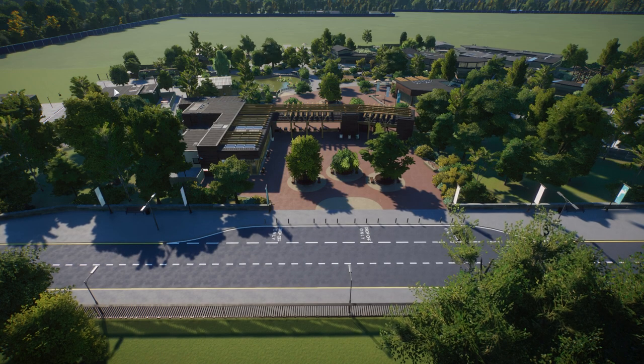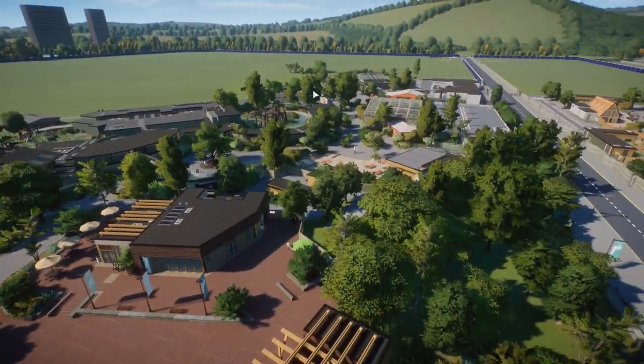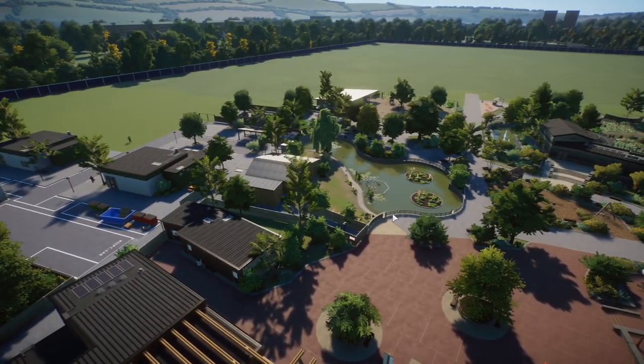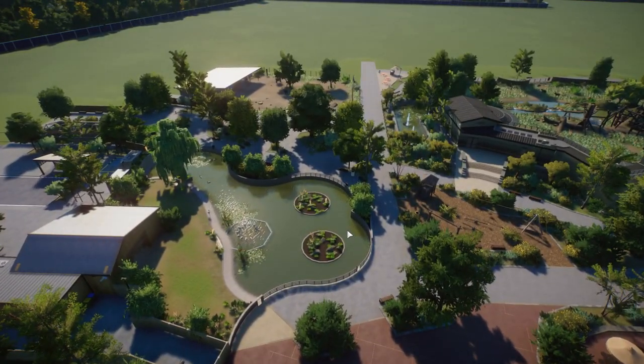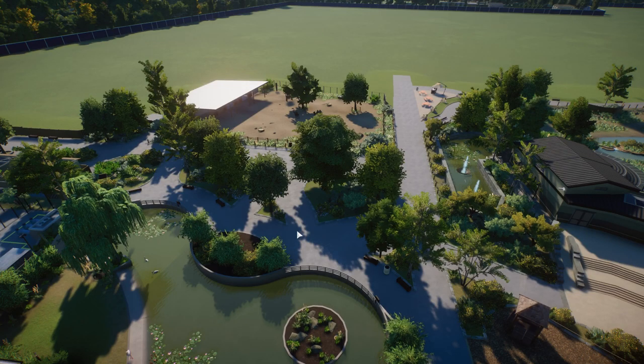We start at the entrance and we're going to stay relatively close to the entrance again. We've been over here, we've been over here — we're kind of in this little area now. Lots is going on. Last episode you'll remember I put the camels in, but there wasn't really too much around them — it did feel a little empty and blank. I've since started doing more planting, getting fences and directional pathways going off in a couple of directions.